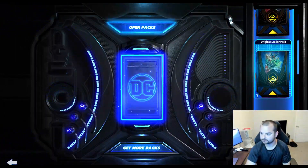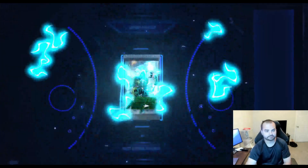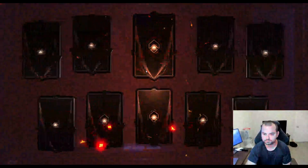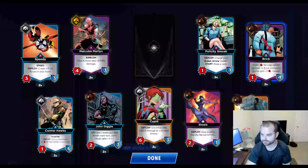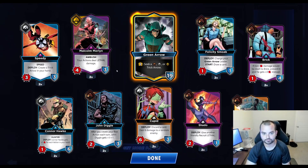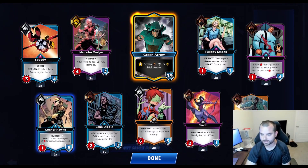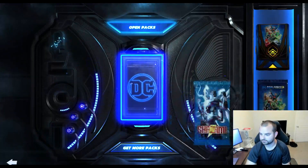We have a couple of leader packs. Let's open up these two mini set things right away and get those out of the way, since those are static and give us full playset copies. We'll get Green Arrow — I'm excited to mess around with him; I haven't played with him nearly enough yet. We got two copies of Speedy. Let's open Shazam and get the Shazam leader as well.